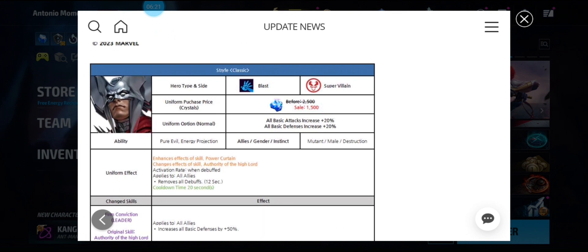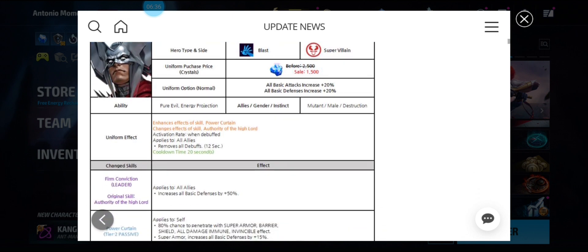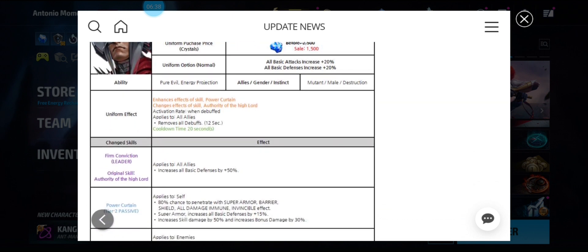Strife is a blast super villain. His uniform effect activates when debuffed — it removes all debuffs for all allies for 12 seconds on a 20-second cooldown, so it will be up all the time.